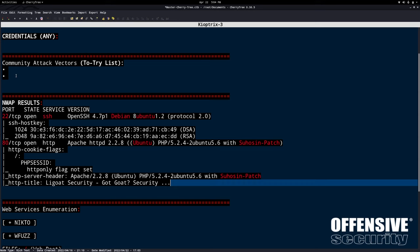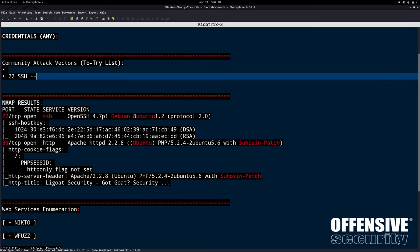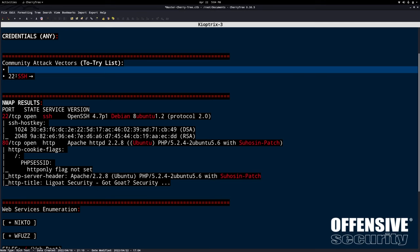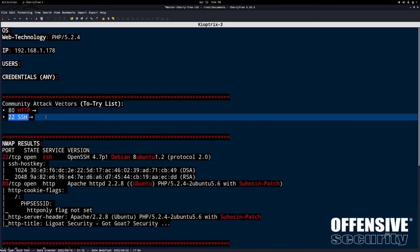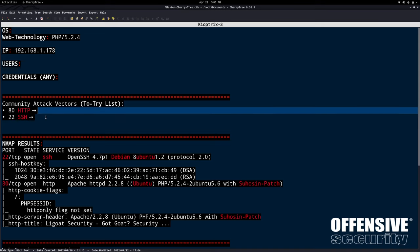Documenting port 22 SSH and port 80 HTTP under our community attack vectors in CherryTree. Getting into this machine will either be directly through port 80, or a combination of exfiltrated information from port 80 used into port 22 SSH. The chat suggests port 80 first - and yes, absolutely, that's the right call. Let's also run `curl -I` on that IP.